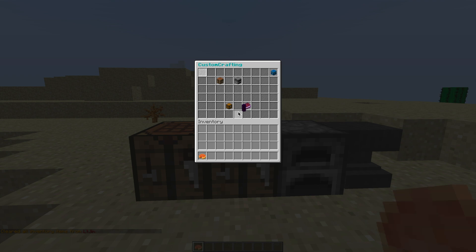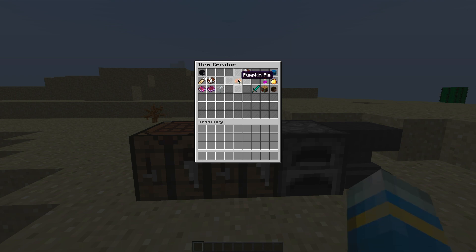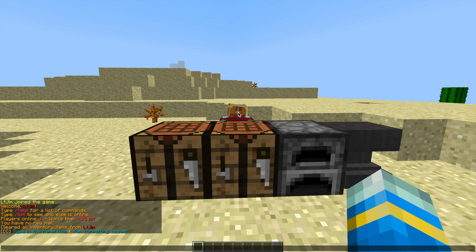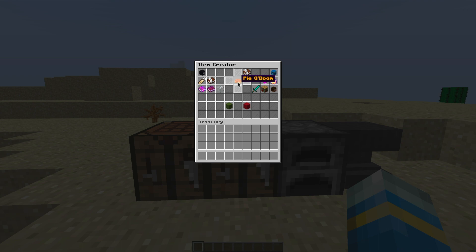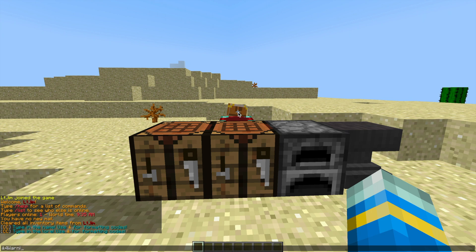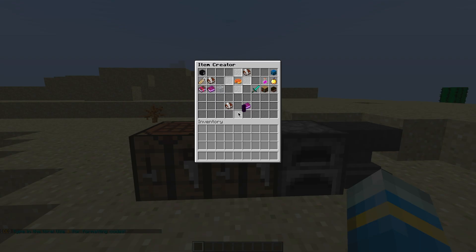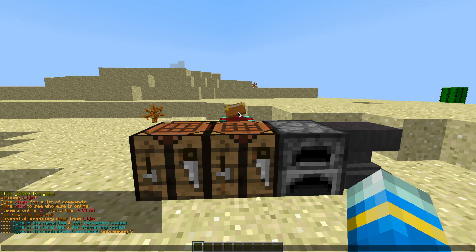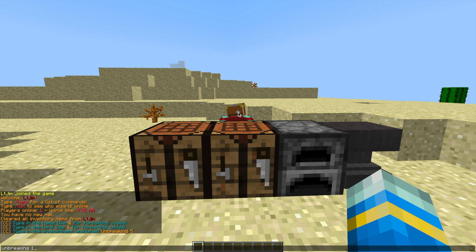Next we're going to create a custom item. Let's grab a pumpkin pie and go into the custom item creation section. Pop it in the middle and we can change the name — click the green button and we can use color codes and format codes. Let's call it Pie of Doom using gold and bold. That looks very nice. Then we can add a custom lore as well — let's add 'Warning: Hot' for example. And then we can add enchantments, so let's give it Unbreaking 10.